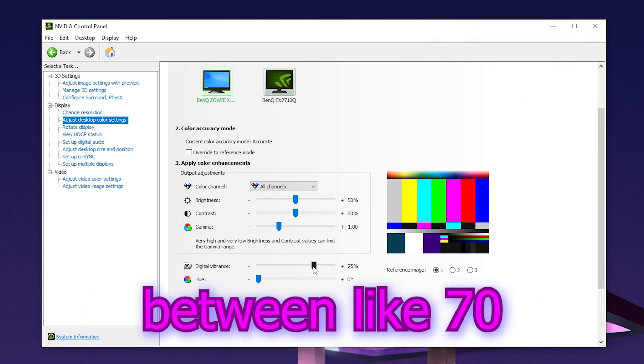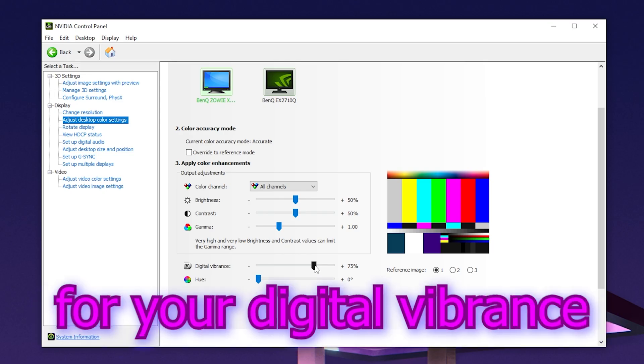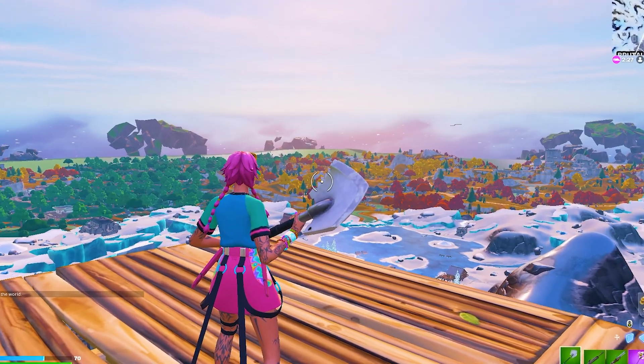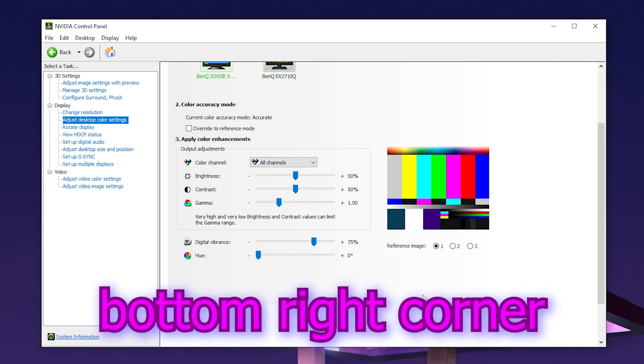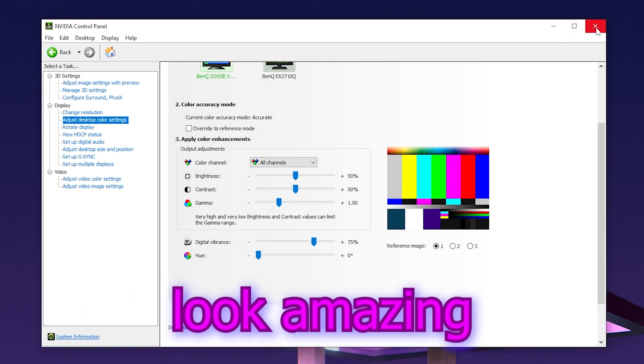Anything between 70 and 80 percent is the sweet spot for your digital vibrance, since it's going to make your Fortnite look amazing. Once you change the setting, simply click Apply in the bottom right corner and you've already made sure that your Fortnite is going to look amazing.